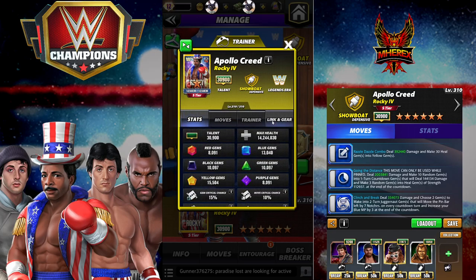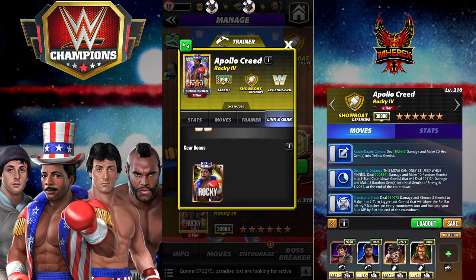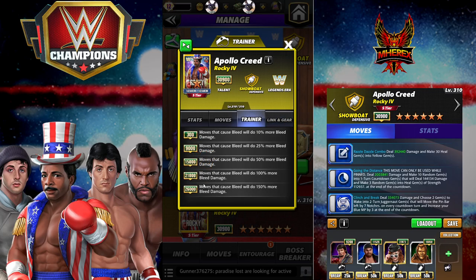He's Legendary, defensive showboat. Legendaries do 10% more damage for gems and then the Rocky gear. He's a trainer — insane trainer. At six star, moves that cause bleed will do 150% more bleed damage. This is amazing for Zianca, both Scott Steiners, RVD, Hall of Fame HBK, Austin Theory — there's just a ton of people this trainer is clutch, top notch, fantastic for. Incredible trainer.